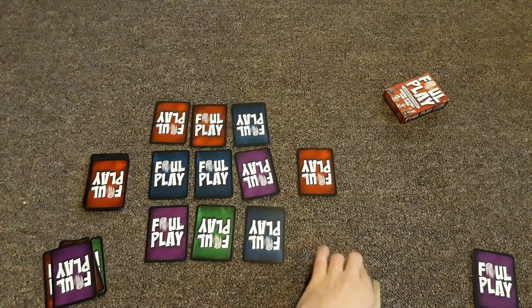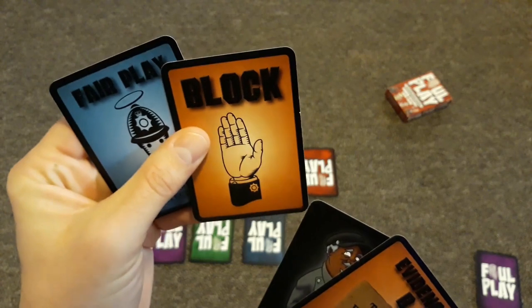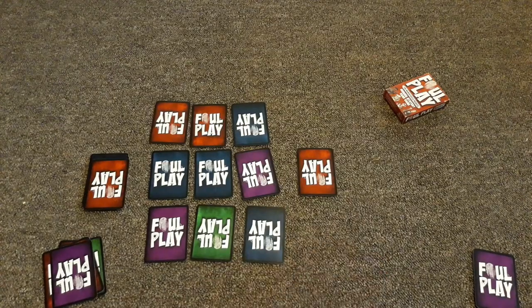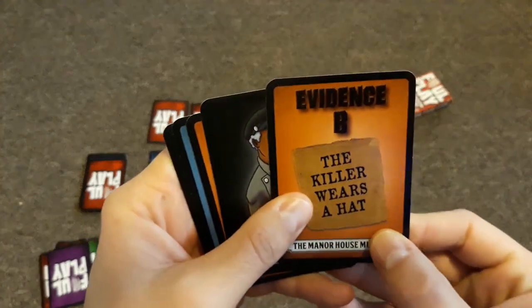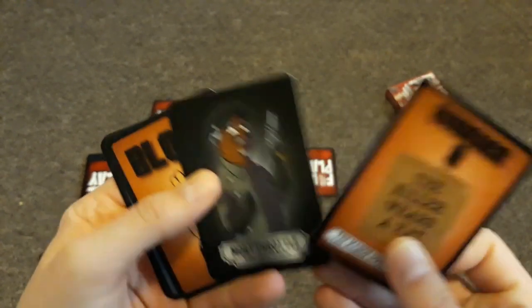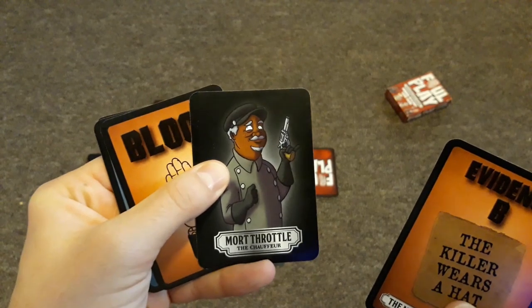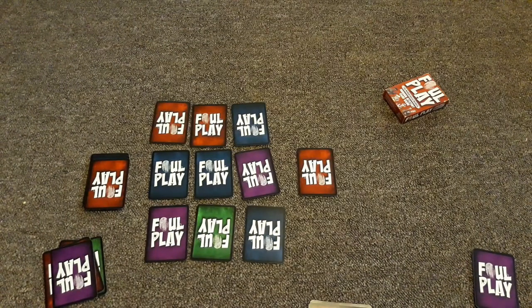To make an accusation, place the killer card face down and state that you've uncovered the truth. Another detective could block you with a block card — if they do, you put the card back in your hand and wait until your next turn to try again. Don't discard your suspect card since you know they committed the crime. If no one blocks you, you must state the three pieces of evidence — for example, the killer wears a hat, the victim was shot so they have a gun, and they were a man. If everyone agrees, you've found the killer and you win.